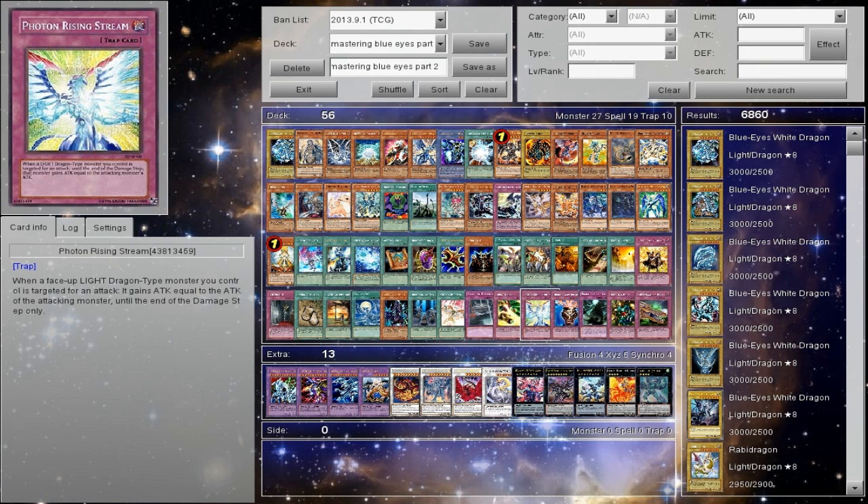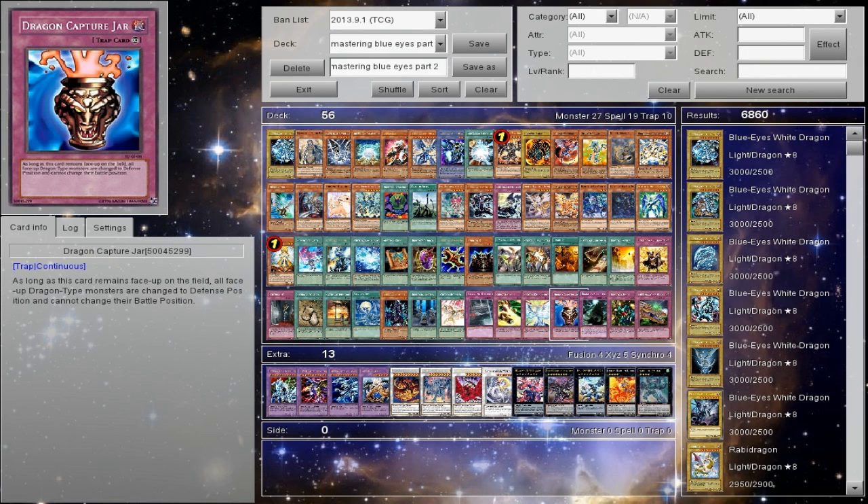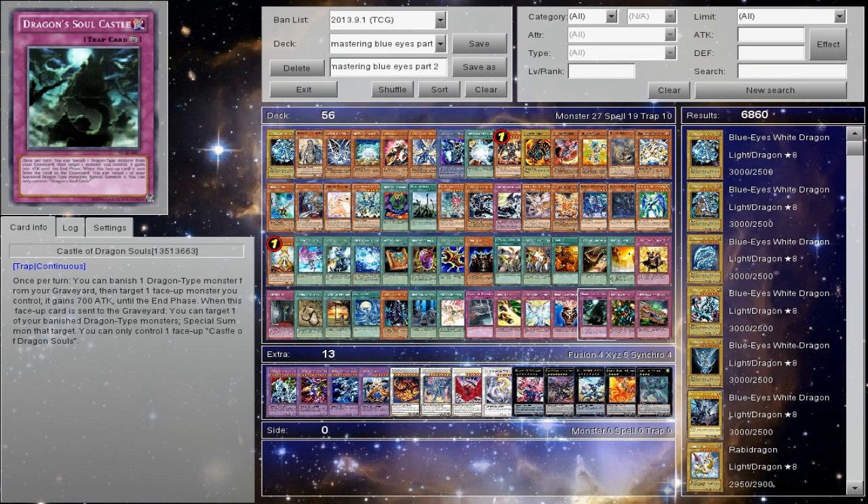I want everyone watching to let me know what they liked and what they don't, support-wise, and what you feel we didn't touch upon. Dragon Capture Jar — I had to mention it. If you want to go troll level, it works as funny tech for the Pure build, though if they're playing Lance you're in trouble. Dragon Soul Castle works best with the mill because if it gets destroyed you go plus. It also works really well with Dragon Rulers because you get the plus off them, and when it's banished you get one back. Everything you're committing from the deck will pay off in the long run in a recovery.